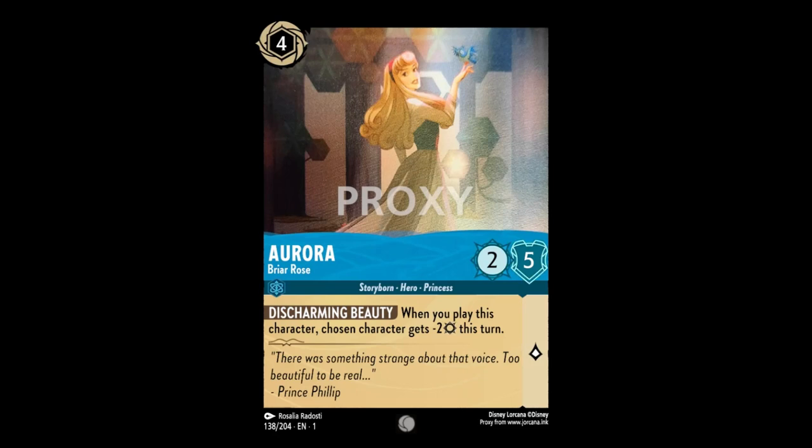Here we have Aurora Briar Rose, a 4 cost inkable 2-5 with 1 lore and the ability Discharming Beauty. When you play this character, chosen character gets minus 2 offensive power for the turn.